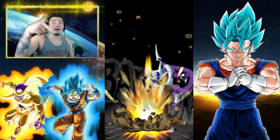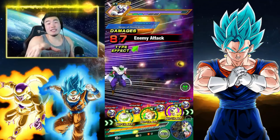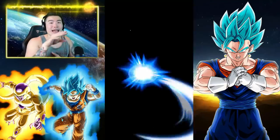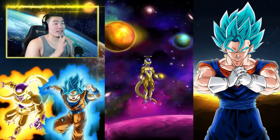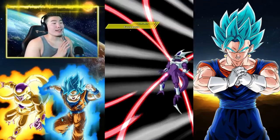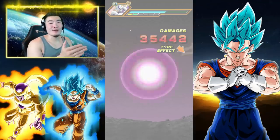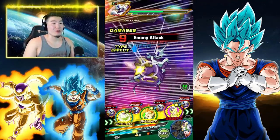Anyways, let me know in the comments down below. I think it's still Vegito Blue, but if you have a different opinion, or maybe you think it's LR Metal Cooler — I don't really know how good LR Metal Cooler is, I've just heard he's good, but I haven't really tested him out. All I know is that Piccolo is just a stupid, stupid good unit, and I think Bandai's just doing a really good job with these free-to-play units recently.